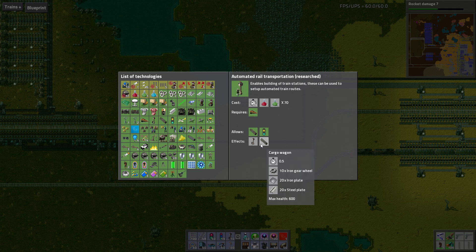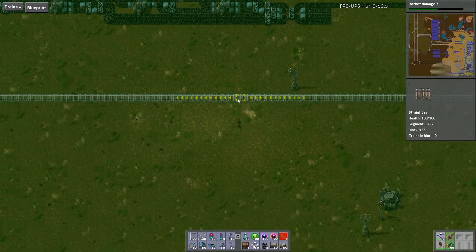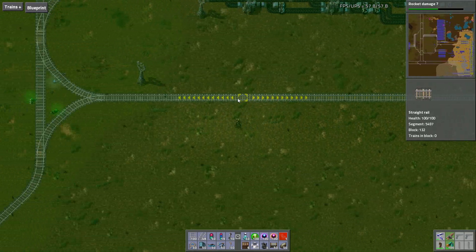I don't really see a point to doing anything without all three of those. By this point in the game, you should be researching red and green science rather quickly. So, how do you do trains? Obviously you can build train tracks — there are some train tracks right here.